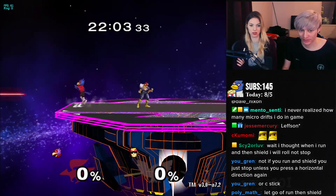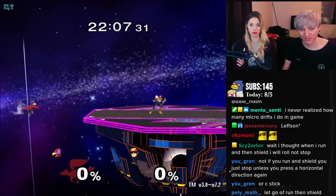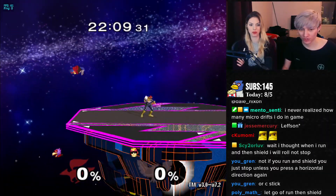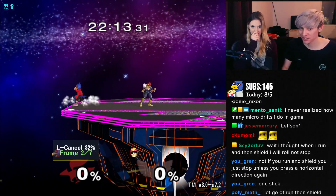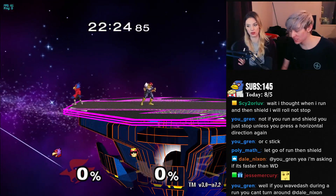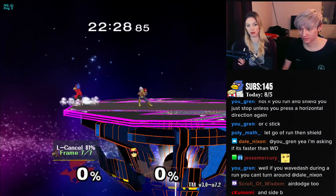You can also laser. Laser is good because it will bring them down. If they try to side B and they get hit by a laser, they have to start the side B again, which gives you more time — laser then down air. As you put them below the stage, because they keep getting hit by lasers when they try to jump, then you do the down air. Or back air.